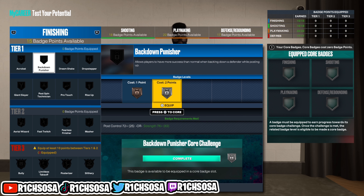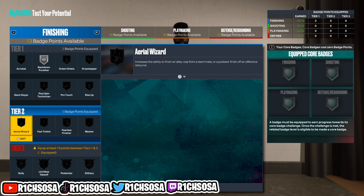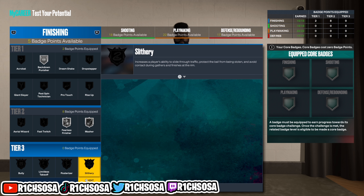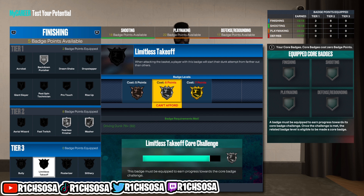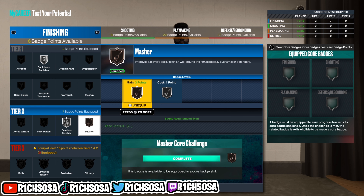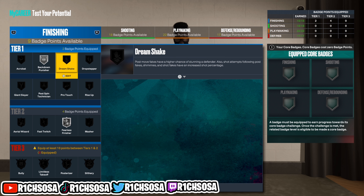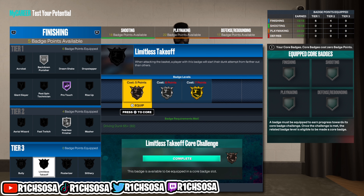For the block, this is going to be pretty solid especially once you buy blocking boost. Now let's get into the breakdown of the actual badges. Keep in mind everything I'm putting on is to my own liking. For the finishing badges, I'm going to go with Back Down Punisher on Silver, Fearless Finisher for the layup animations, and Masher on Silver. From here we're going to unlock the tier 3 finishing badges — and if you become a starter in MyCareer you get a plus four boost.